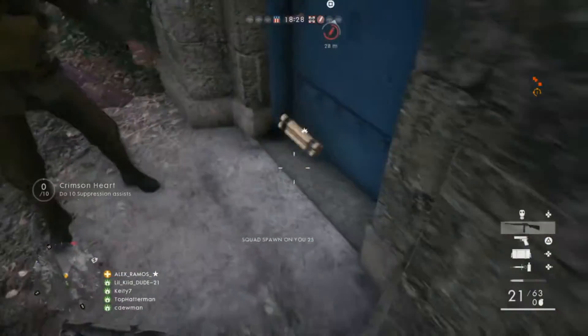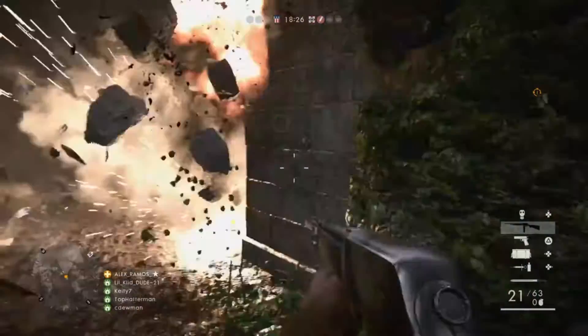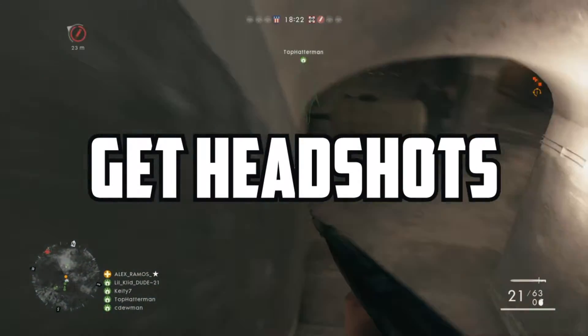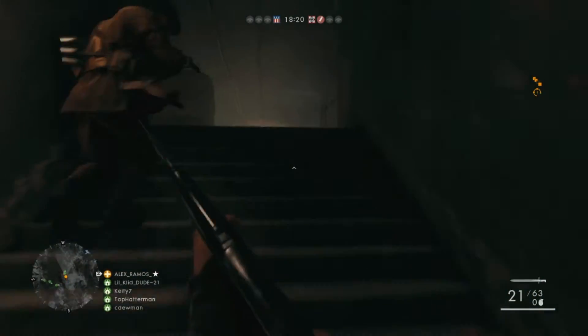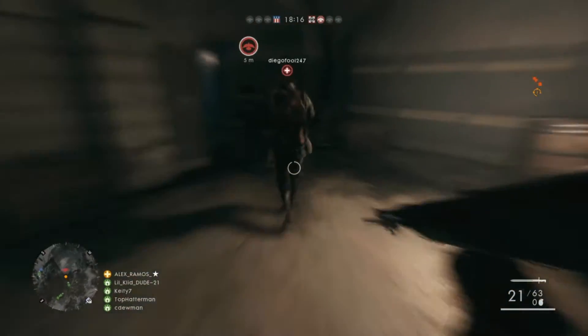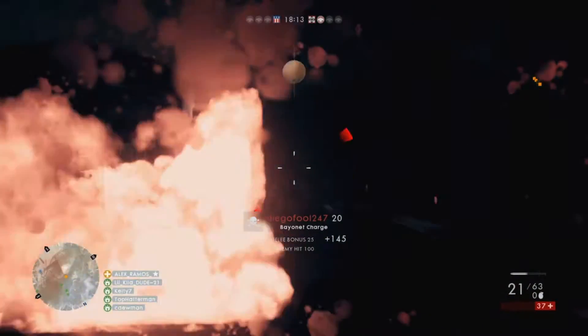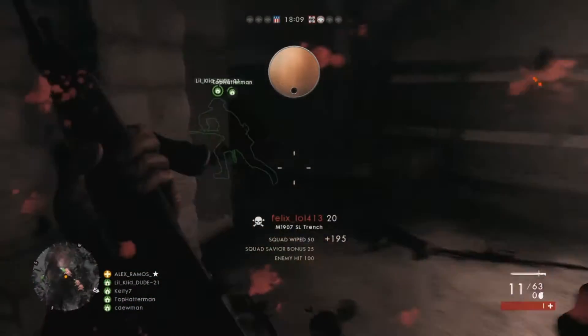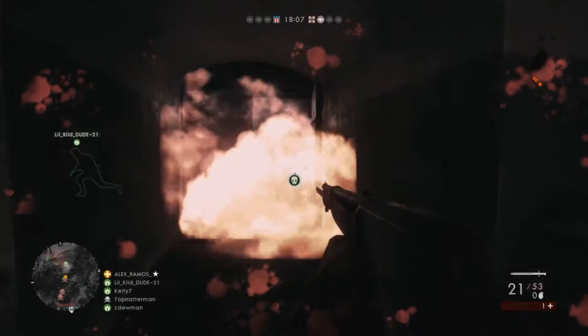My name is G-Legend and today we're gonna be talking about how to get headshots in Battlefield 1. Headshots not only give you more points but they also inflict more damage on an enemy, and they're key to winning gunfights and winning them faster. In this video you're gonna find out what you need to do, how you can improve your odds of getting a headshot, and how you can improve your aim.